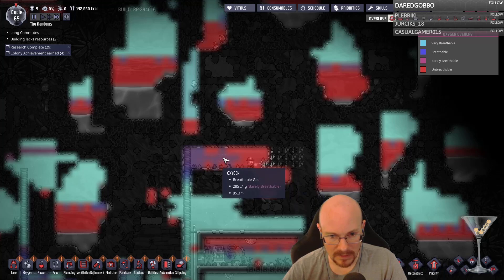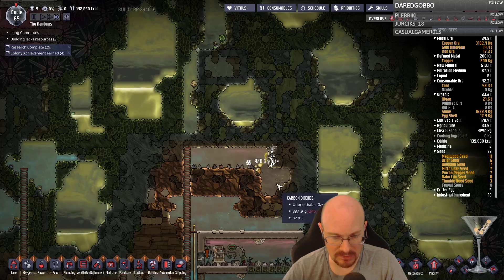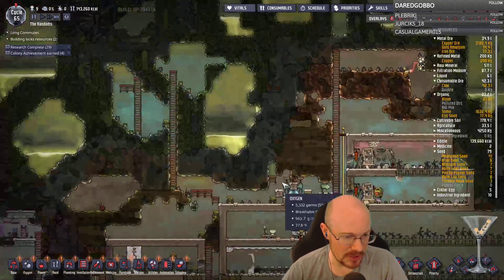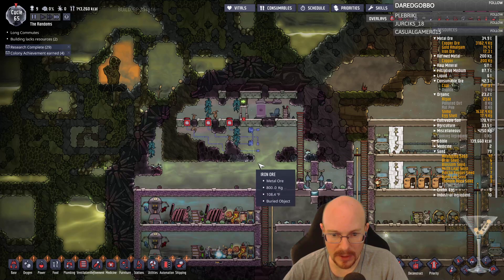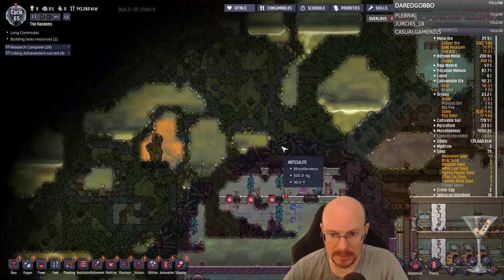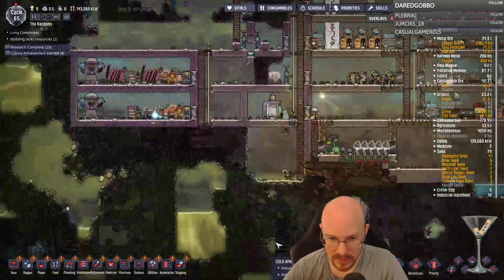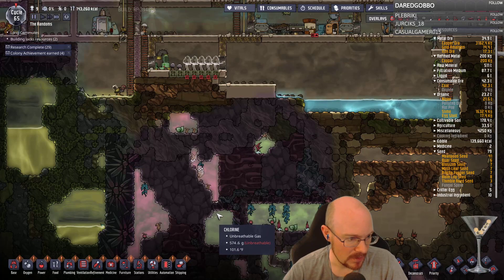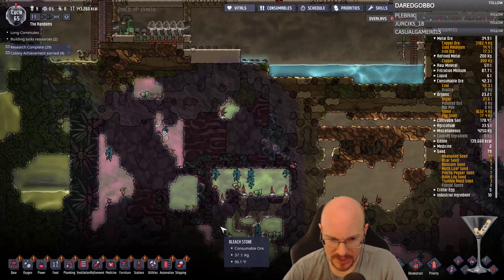Well, there's carbon dioxide right here. If I use this as my little room I pass through — that'll kill slime lung there. Bleach stone is in chlorine areas. I'm in a chlorine area right here. Let me see if I can find some. I don't know what it looks like — there's some in here maybe. Set up an air pump to make it a vacuum. I like the idea of just using a hand sanitizer station if I can just find the bleach stone.